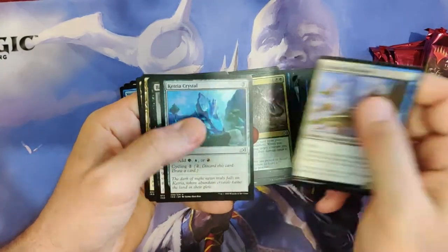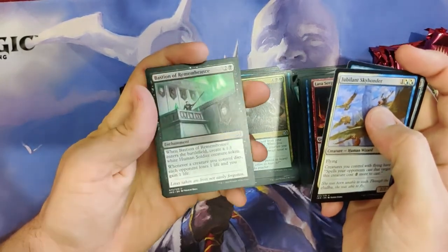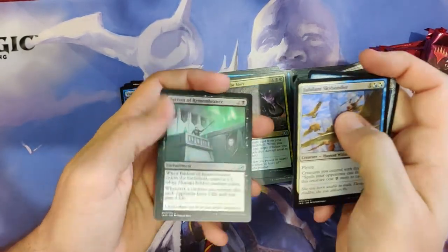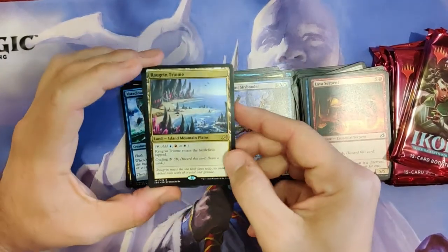Skybinder's quite good. Ketria Crystal is good as well — very playable. I love that card. Bastion of Remembrance — really nice. And... Triome! Triome, very nice.